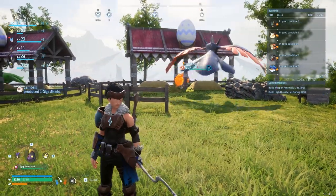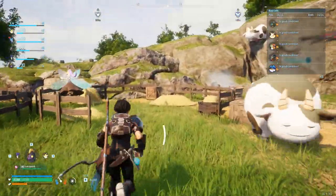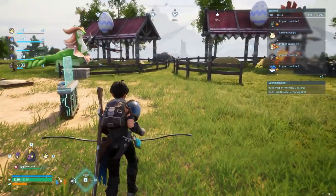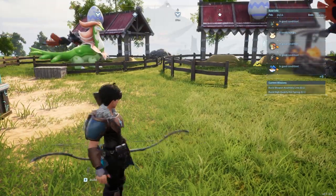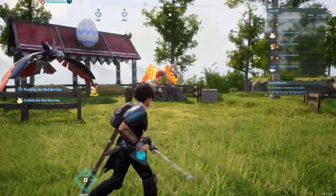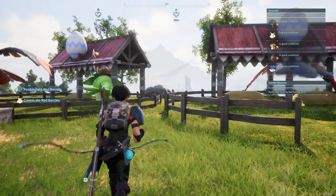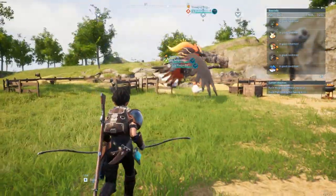Hey guys, Extra Prime here, welcome back. We're here at our breeding farm and I've got so much to show you. I'm super excited because I've finally gotten really in-depth into the breeding system. I now have two breeding pens — because of how the breeding system works, it's pretty good to have two projects happening at the same time. You may also notice that I'm cross-breeding a lot.